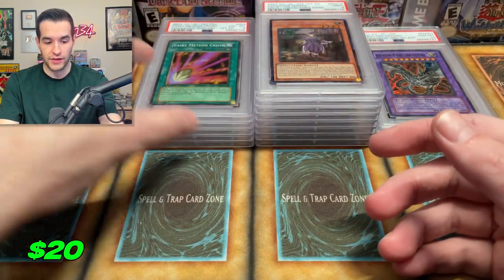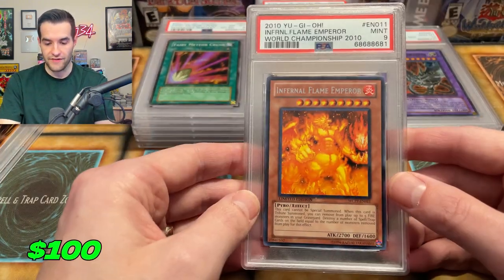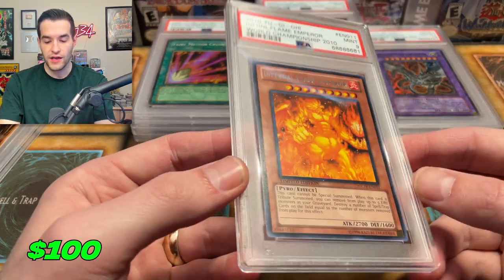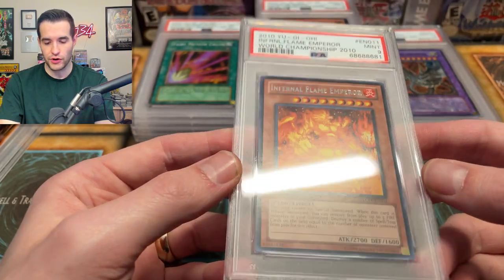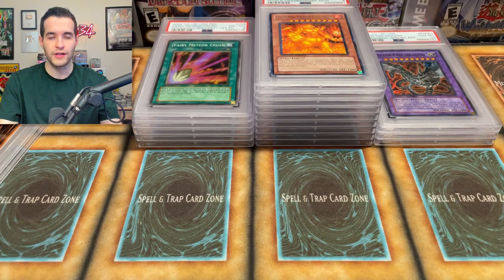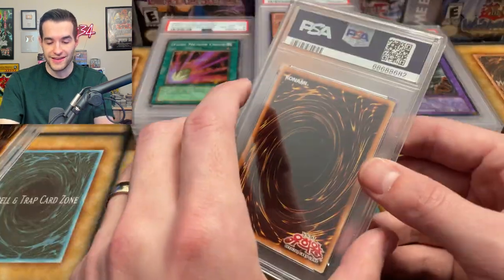Fairy Meteor Crush — another eight. We're getting a bunch of eights today. We have a nine on the Infernal Flame Emperor — this is a World Championship 2010 card, so a pretty rare card. It's actually pretty hard to find because those 2010 packs are pretty difficult to get. A nine on a regular rare, but no holo — that kind of sucks.